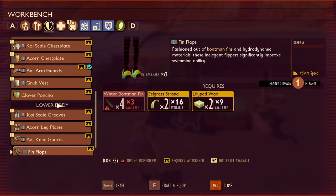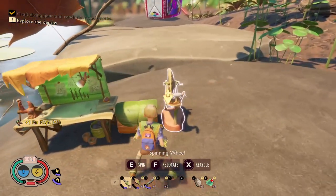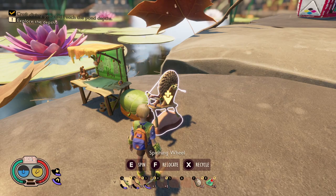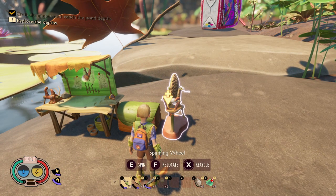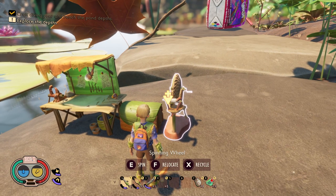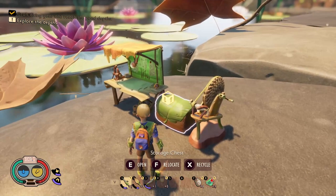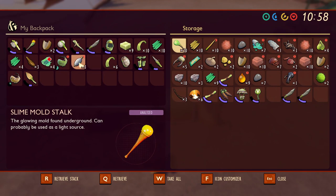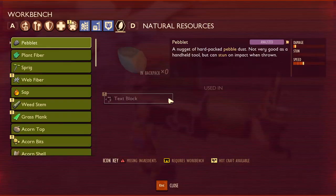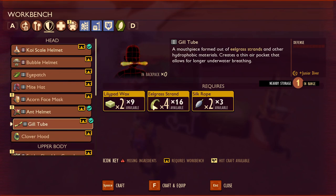For the gill tube, you're going to need silk rope. In order to make silk rope, you're going to need the spinning wheel. The spinning wheel is unlocked when you pick up an acorn top — the acorns are found around the tree. As soon as you pick up the acorn top, it unlocks the spinning wheel. To make the silk rope, get spider silk from spiders or the water spiders down in the water, and put it into the spinning wheel, which will make the silk rope. The gill tube requires two lily pad wax, four eelgrass strands, and two silk ropes. Go ahead and craft and equip that.